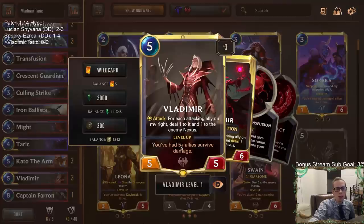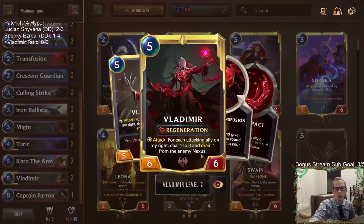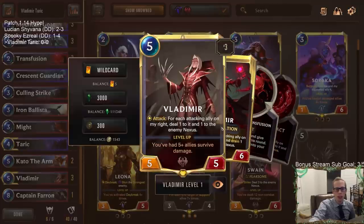Vladimir levels up a little easier - only takes five now, it used to take six to survive to level up. That's big because leveled-up Vladimir is awesome with the regeneration and being a really big body with regeneration. That's honestly a pretty big change to improve Vladimir. Also, you now get to choose which of your allies you want to deal one damage to and drain.